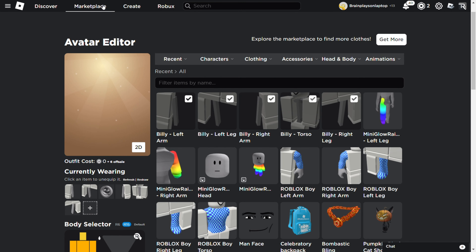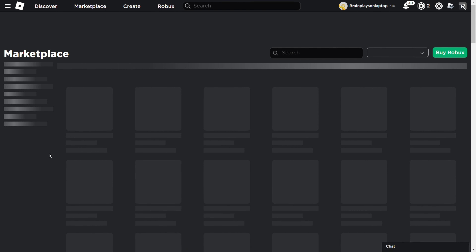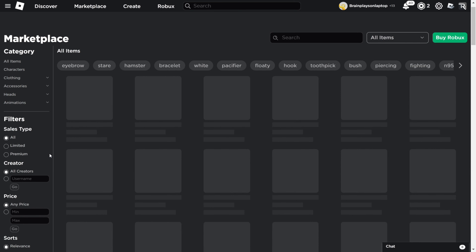Firstly, you have to press the Marketplace button on the top of the screen. On the left, press Characters.